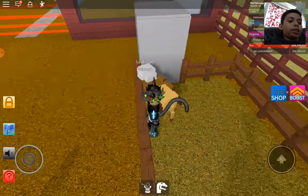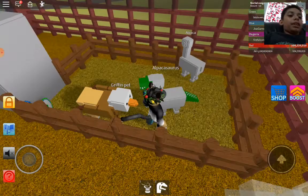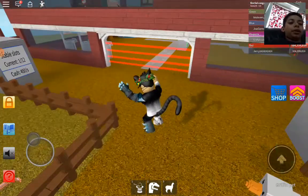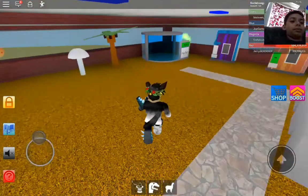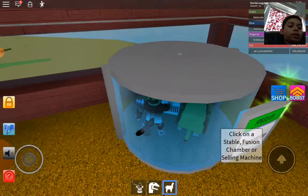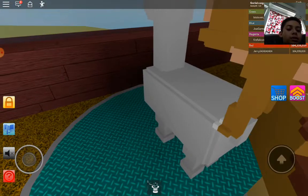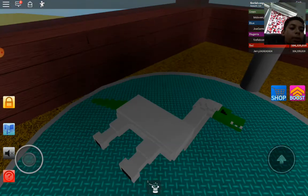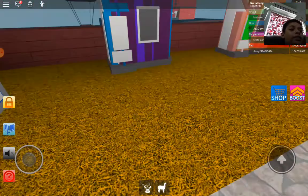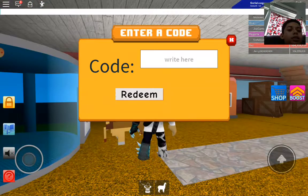I'm actually gonna show you — I'm gonna take the gallimimus and an alpaca and fuse them over here. There we go — alpacasaurus, done! Speaking of dinos, there's a code you can use, right there. I just used it.